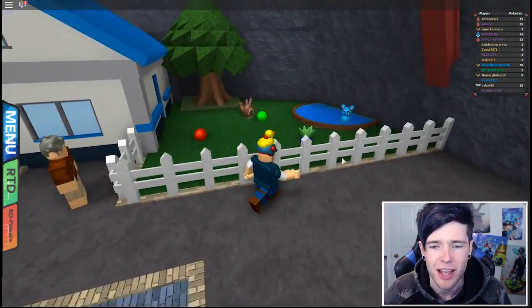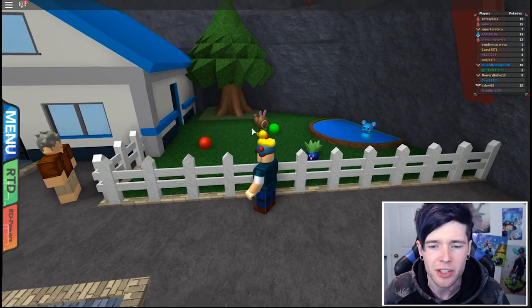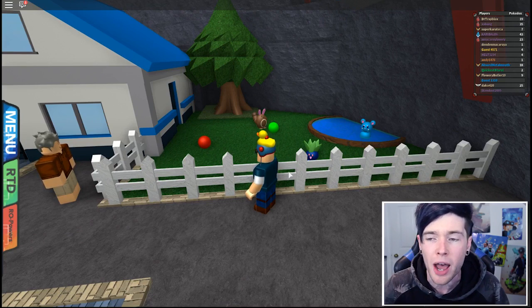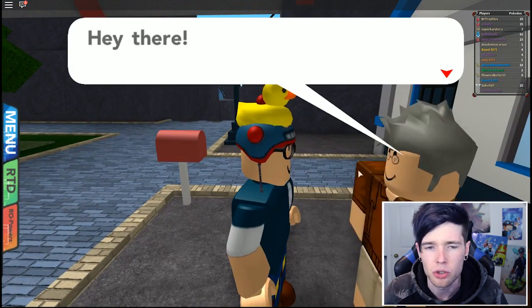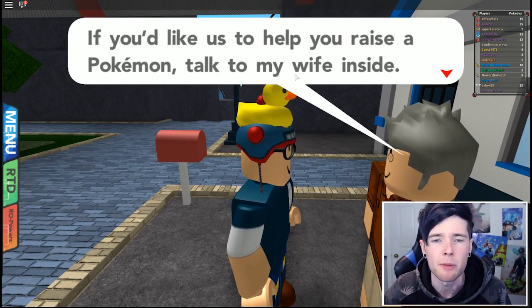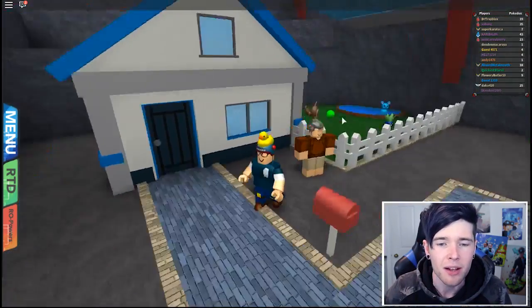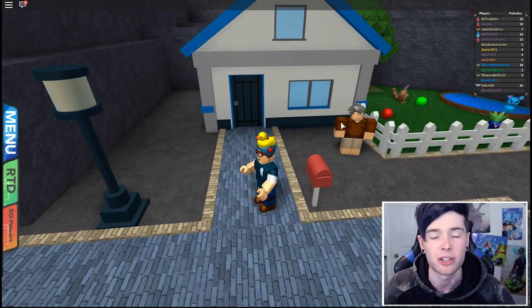The first thing I'm going to check out is this, because I think this is the Daycare Center. There's an Azuril, a Sentra, and an Oddish in here, just playing with some footballs. The man says his wife and I look after Pokemon here at our daycare - if you'd like us to help you raise a Pokemon, talk to my wife inside. That's where they look after a Pokemon, raise it, and you can also get eggs.